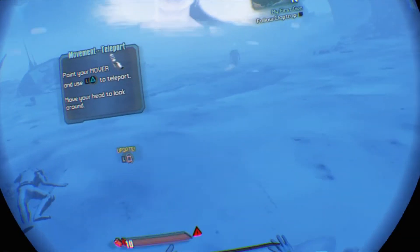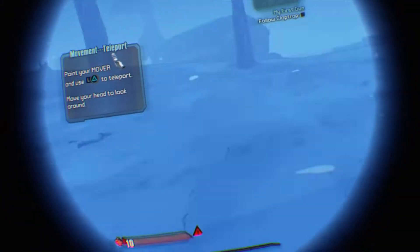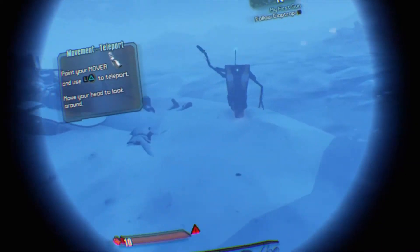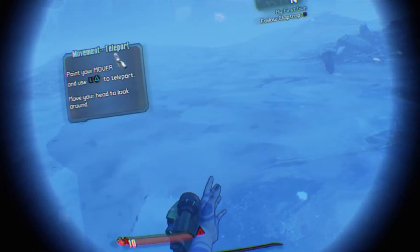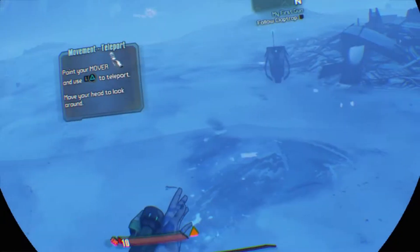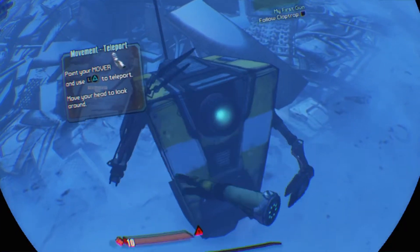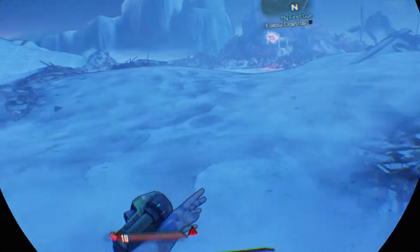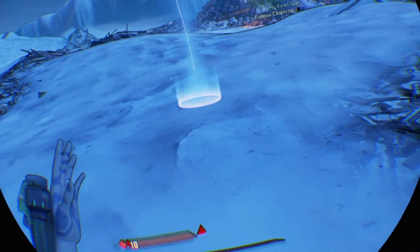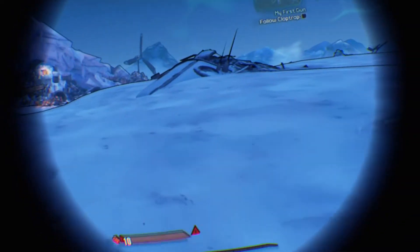I'll explain everything soon, but know this: you're alive for a reason, and I am here to help you. If you'd prefer to use your dumb old legs to walk and spit in the face of a miracle that is teleportation, you can adjust your settings in the virtual echo menu. Point your mover where you want to go and hold down your movement input to walk. This will unlock your legs or whatever. Be careful — strenuous use of your mover can cause dizziness and motion sickness. Let's get dizzy!